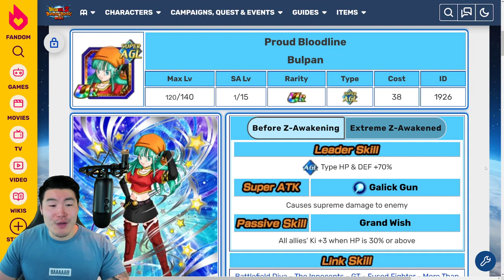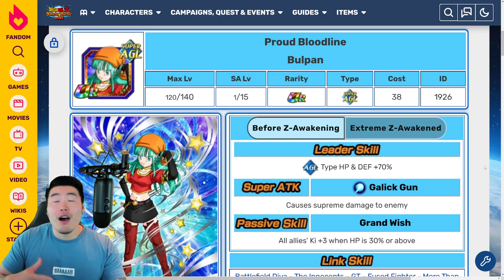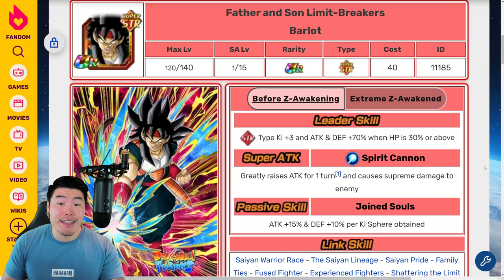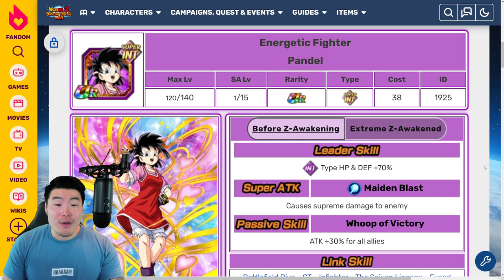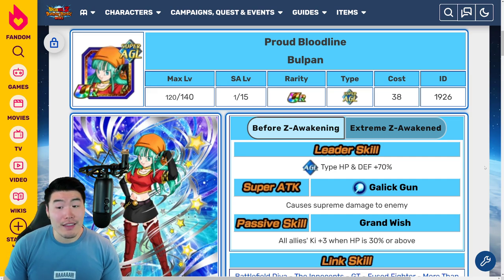Now let's move on to the next one, which is for the AGL Bullpen. The next few EZAs are all Fusions collab units — we've got Bullpen, Karoli, Pandel, and Barlot. Honestly, I was not expecting any of these units to get Extreme Z Awakenings. I thought they would just be forgotten unless we got another Fusions collab, which was not likely. So I never thought these units would get Extreme Z Awakenings, but obviously I'm happy about it.